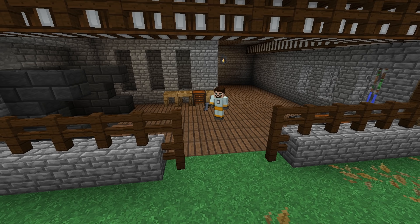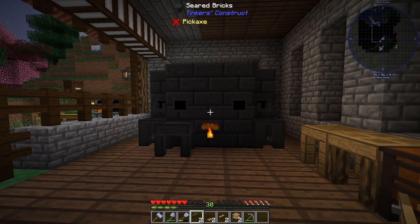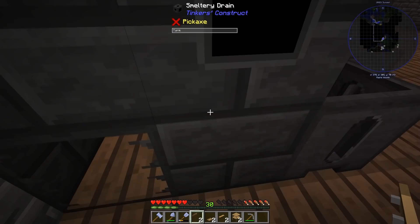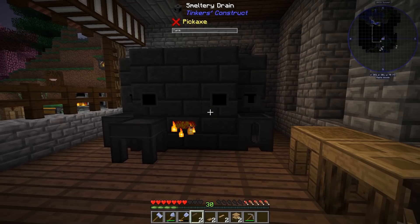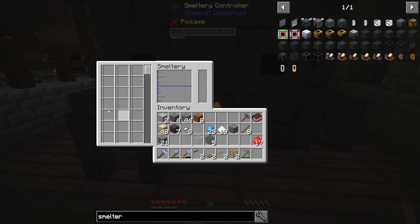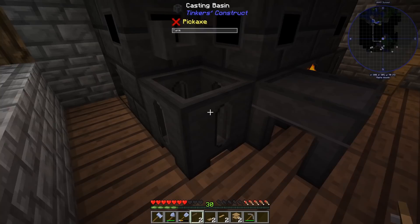This is a pretty simple build and you've all seen a Tinker's Construct smeltery being made before. It's a bunch of seared bricks around, you need a tank or a gauge, a controller, smeltery drains that pour out into these basins. We've got a casting table and casting basin to filter out the metal - the ore goes in, turns into liquid if you have lava, and then while it's in liquid form you use these faucets to pour them into blocks or into casting tables, which are frames for making tools.